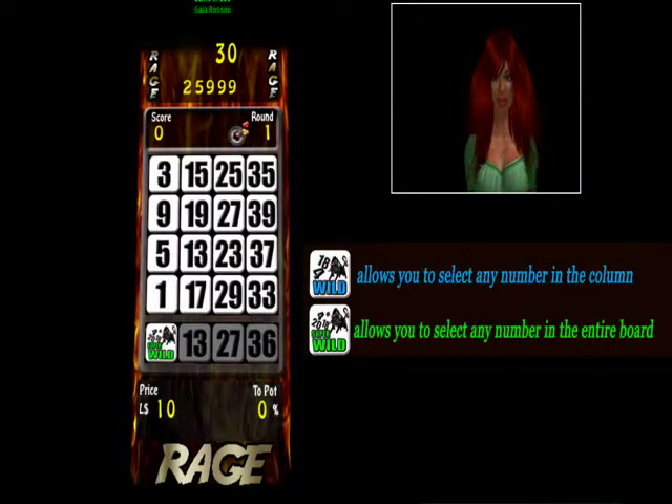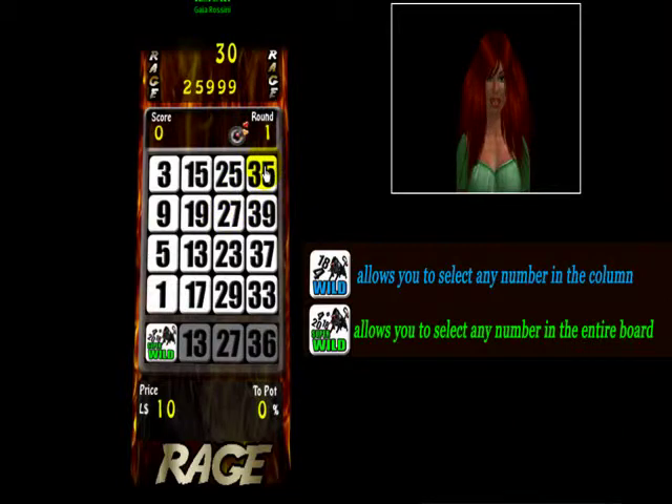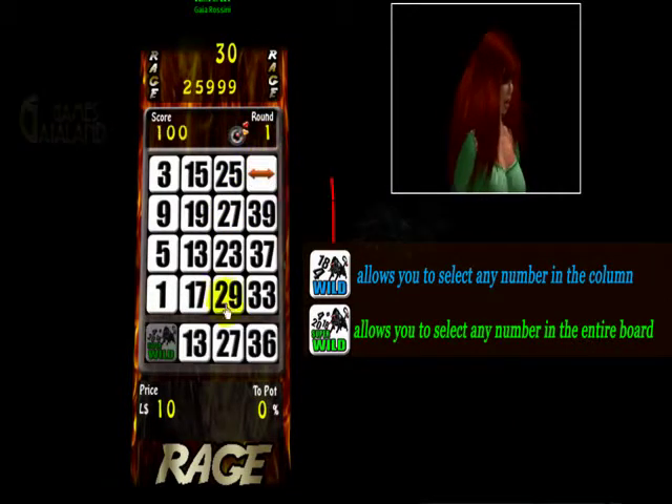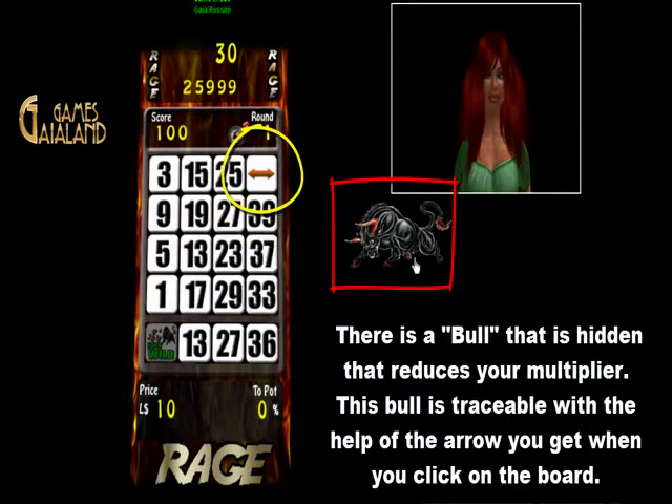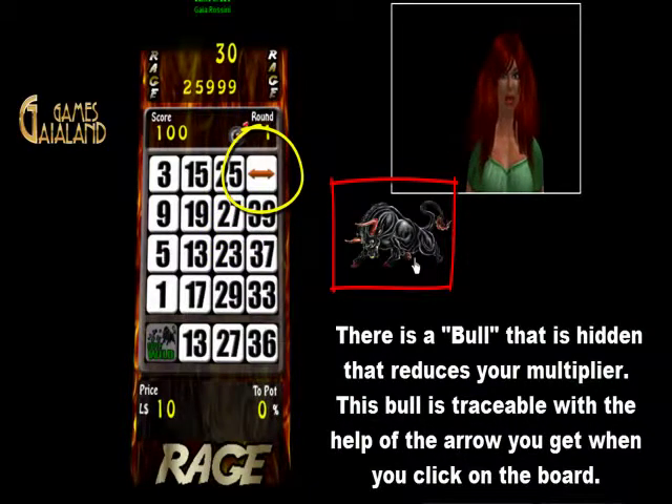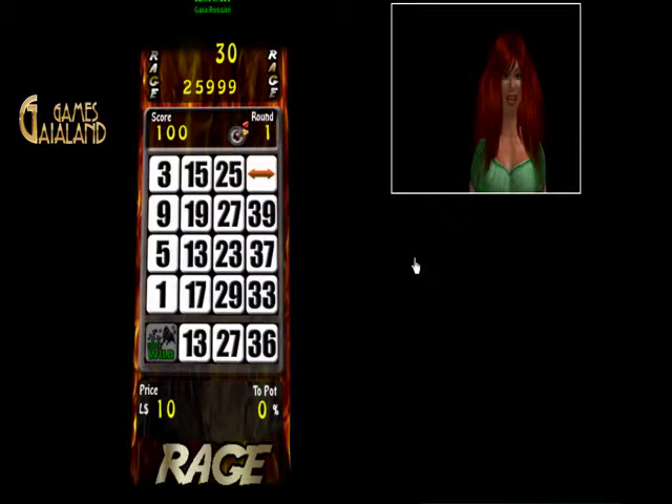Blue jokers allow you to select any number in the column. Green jokers allow you to select any number on the board. There is a ball that is hidden that reduces your multiplier. This ball is traceable with the help of the arrow you get when you click on the board.